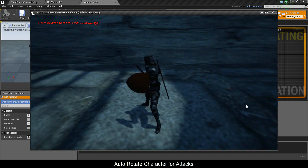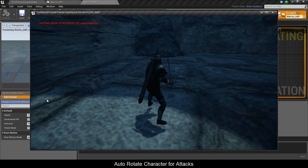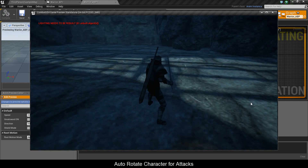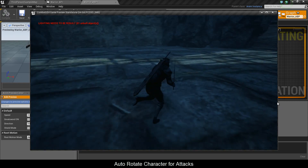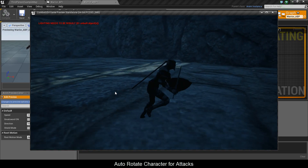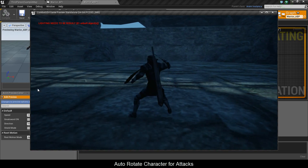Watch as I rotate the camera and right-click — he faces the camera direction. I kind of want this because if an enemy is to my right and I'm looking at him, I want to attack him. I don't want to miss because otherwise, if he's coming right in front of me and I'm attacking sideways, that's not gonna help me.